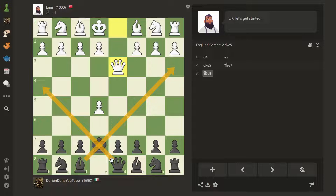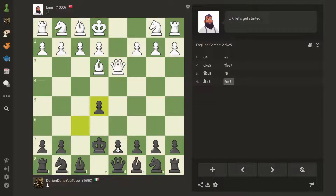What do we do now? Maybe we go f6. If Emir takes, we take back with the knight, developing, and then we have a square for the king — although it may look shaky. Emir doesn't take, so I guess we take.